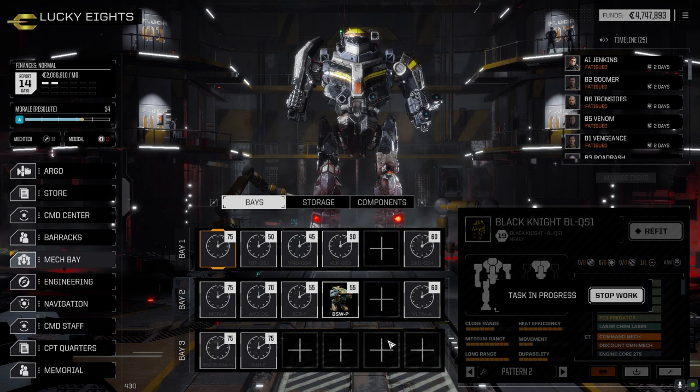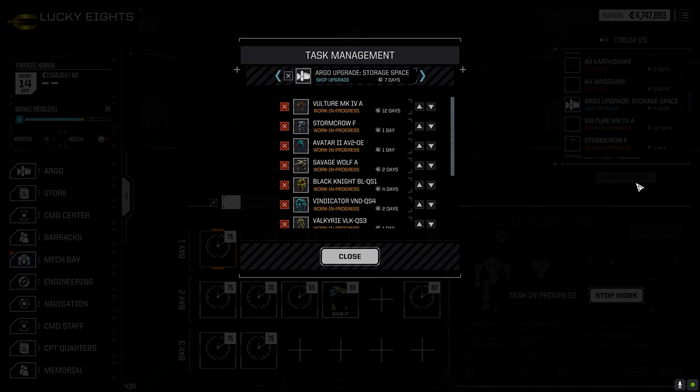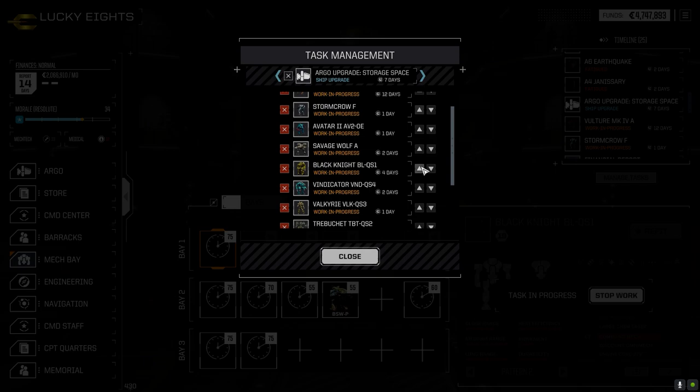I think once these two mechs are back I'm just gonna store them. What we'll do is we'll run two full lances with backup mechs and probably backup pilots. I'm probably gonna get rid of a few of the pilots too - we're already dropping our cost and I've got another level of upgrade which will save us another five percent in cost. This way at least we'll be able to get mechs back on a timely manner, manage our tasks a little better.